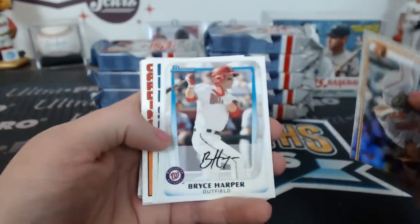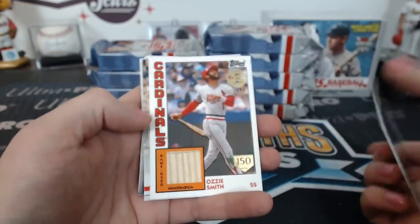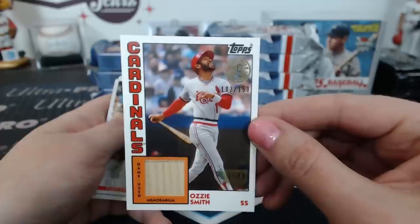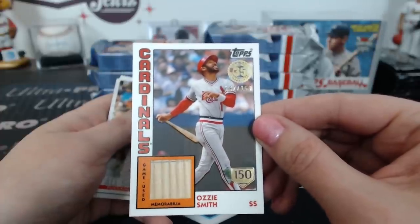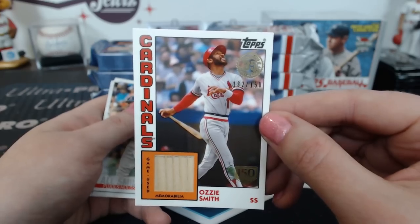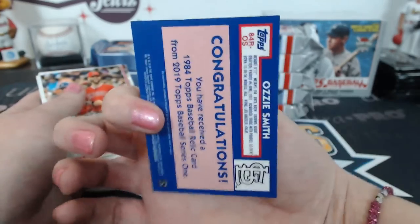Iconic card, iconic card — ooh! There's a Cardinals Ozzie Smith '84 relic with the 150 Year stamp — 132 of 150. Bryant, I like that one.